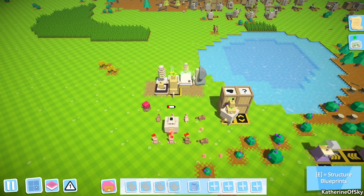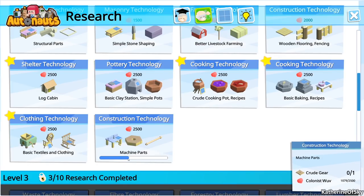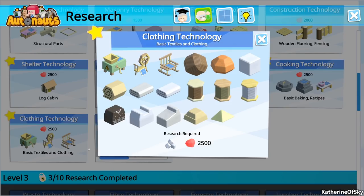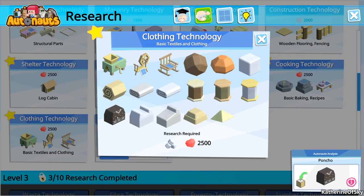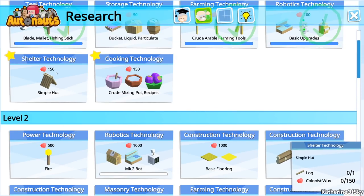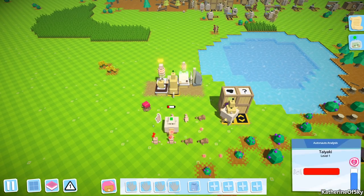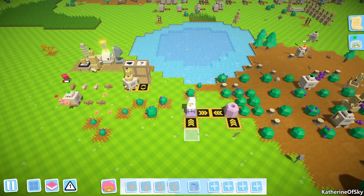We can go back and look — there it is, construction technology, we have nearly half done. Basic textiles and clothing — that means we can probably clothe our bots. Oh, poncho, yarn ball, crude clothing station — it's like a rocking chair and a spinning wheel, how cute! Threshing machine. Wool blanket? I wonder if that's something our colonists want. We can also get simple huts. I'm wondering if our colonists would like to live in huts — maybe they would give us more wuv. I'm not sure exactly.